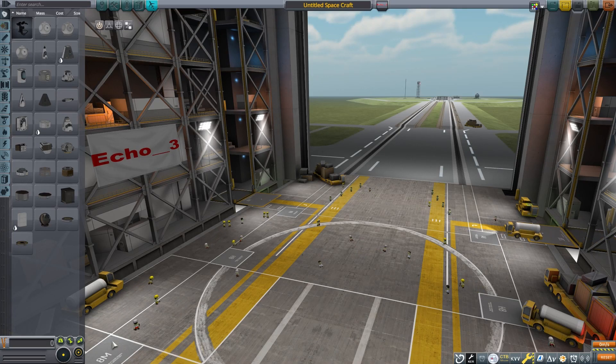This is Echo 3, and let's discuss what's wrong with my rocket. In the Vehicle Assembly Building, let's cover a few of the basics before we start diagnosing issues with different rockets.